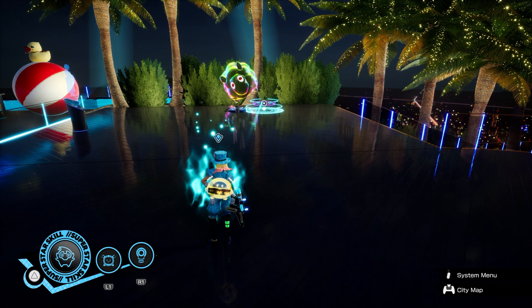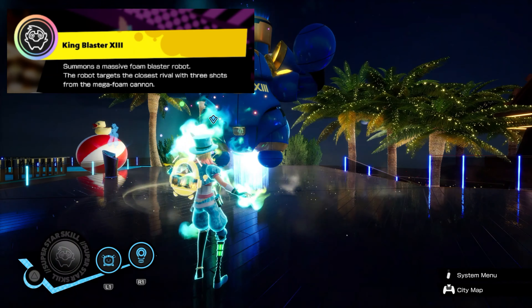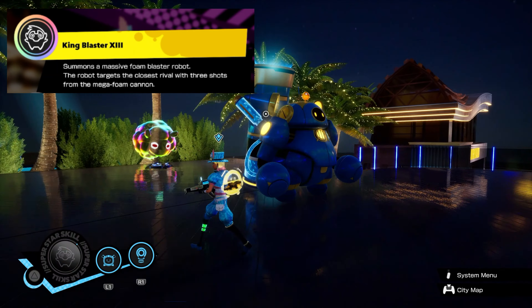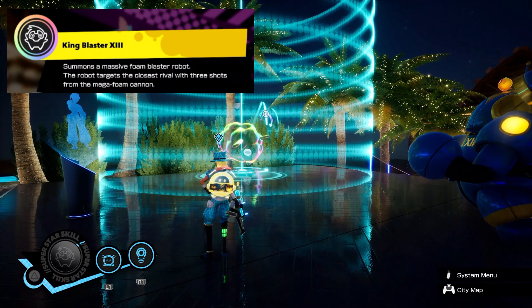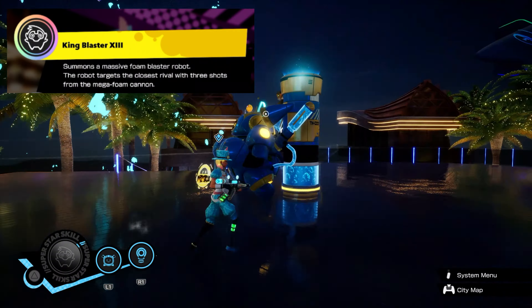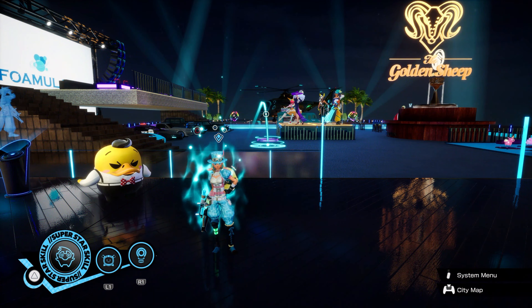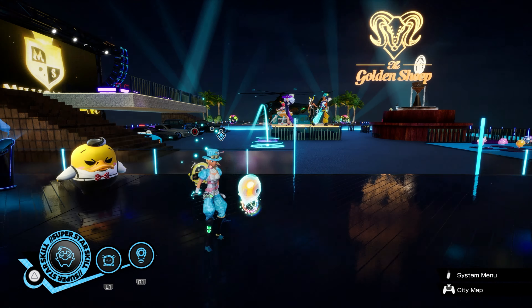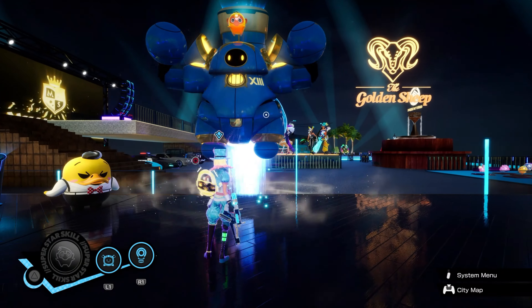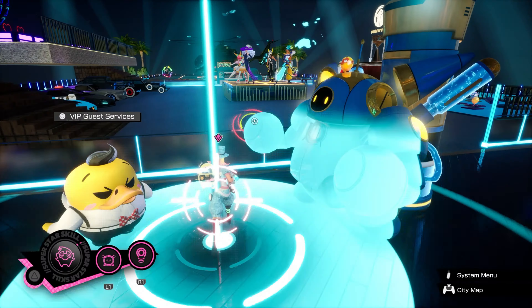Finally, her ultimate — King Blaster 13 — summons a mech that locks onto the closest person nearby and launches a giant foam ball that does 69 damage per shot. King Blaster fires three of those every time she summons him. Even though you can use your ult to deal damage to enemies, you can also use it for support because of how much foam buildup it creates.